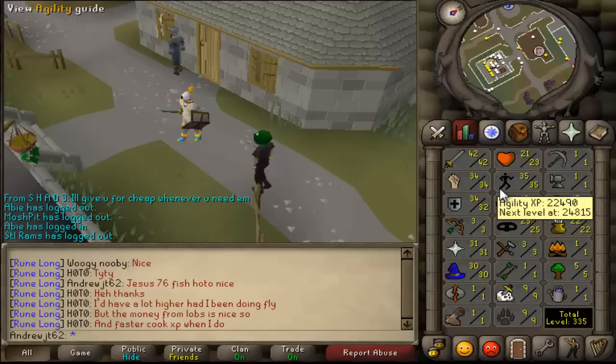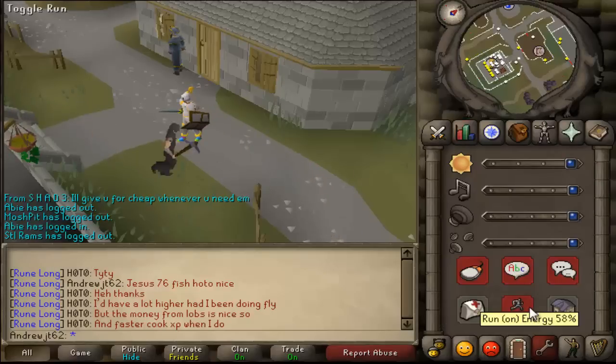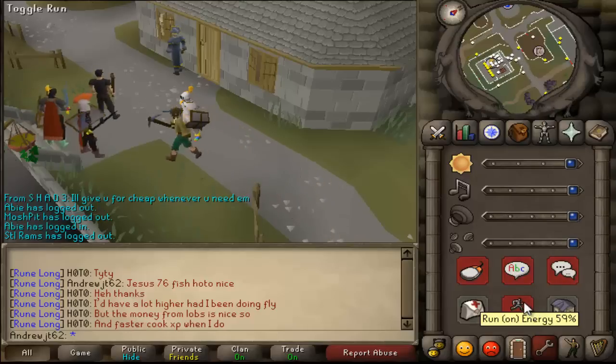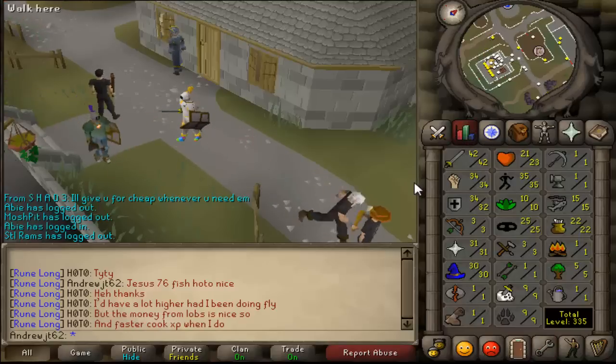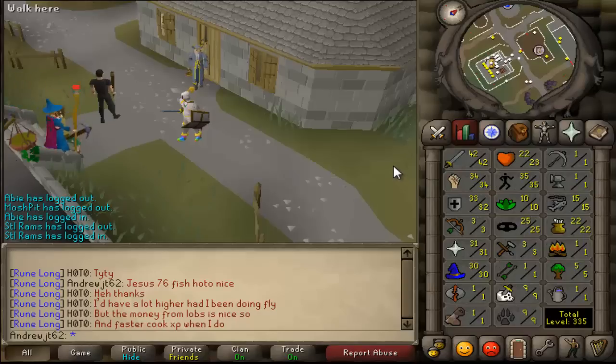35 Agility. I got 30 just from the gnome course because I figured it would be good to get your agility up a little bit, since the run in this game is actually a little bit more realistic. In real life, you really can't run for too long with all this armor on without running out of energy. The run system is actually a little bit more realistic in RuneScape 2007, but it's a lot easier in EOC where you can pretty much just run forever.